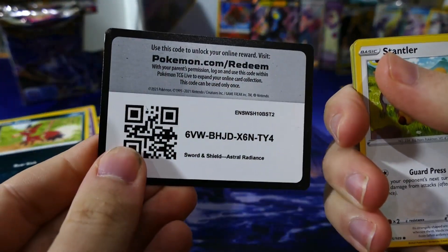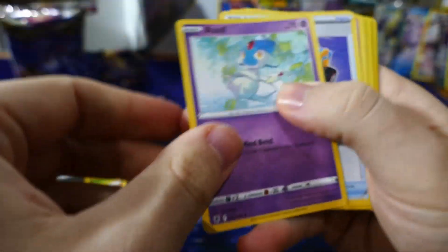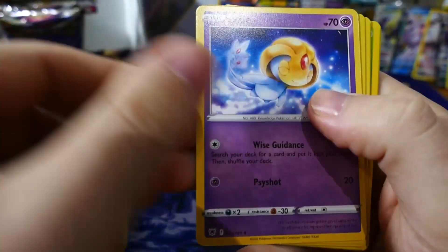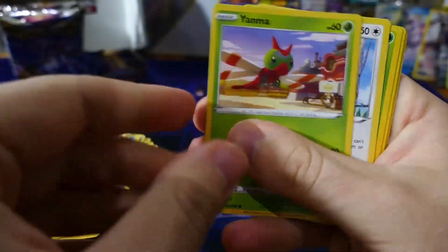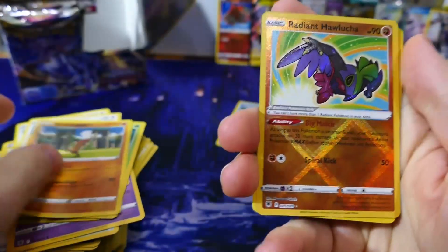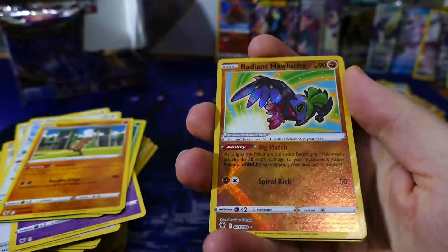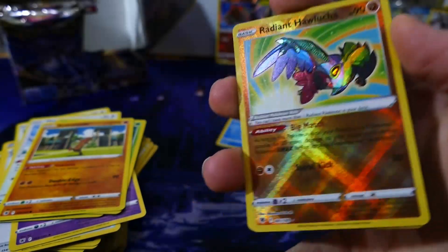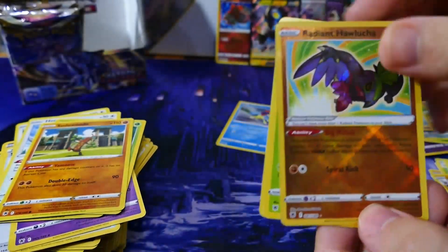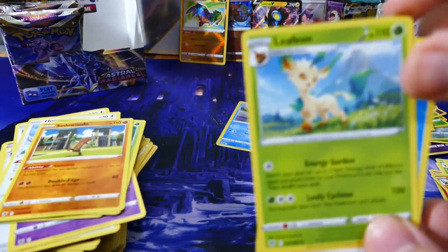We've got the code, one two three to the front and let's begin. Aipom and Uxie in the same pack. Another Radiance card — very cool. These Radiance cards are so cool, I don't think the camera conveys how nice they look. And a regular Leafeon. What an energy.